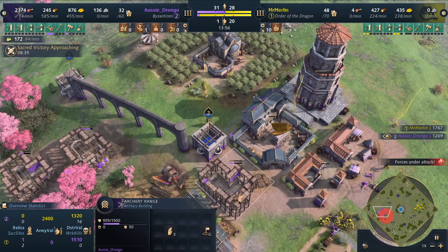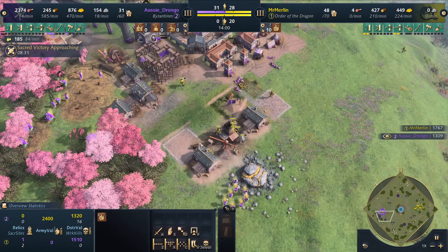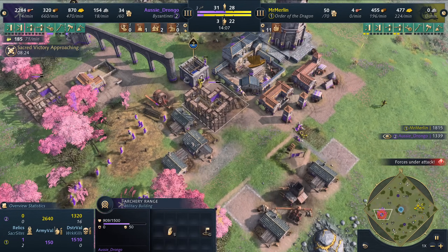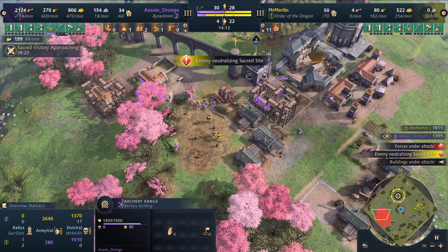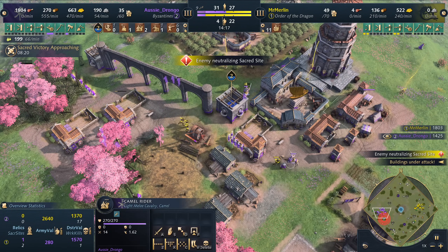Ozzy Drongo might have played a little bit too greedy for one of his very first Byzantine games, going for a fast Imperial versus Mr. Merlin. Mr. Merlin is a sorcerer — he saw this coming from a mile away. He knows Drongo has been spamming H4 bombards and Janissaries out on the ladder. Have you guys been a victim of that strategy? It is so damn strong.